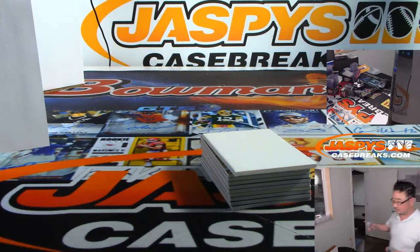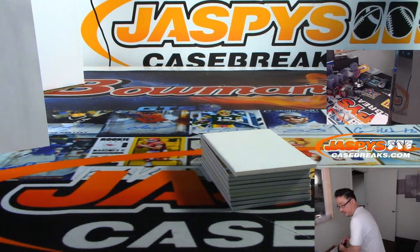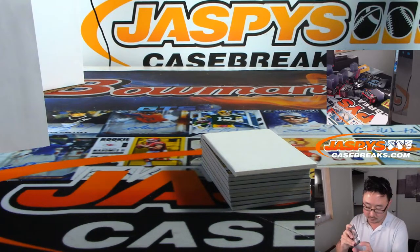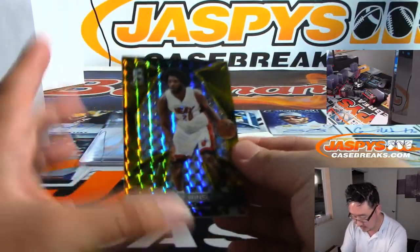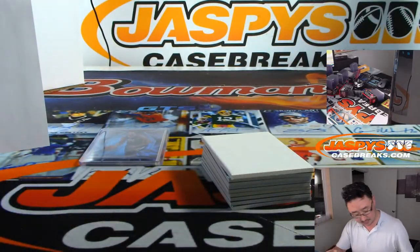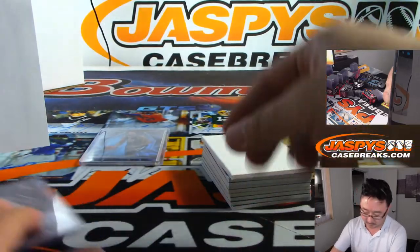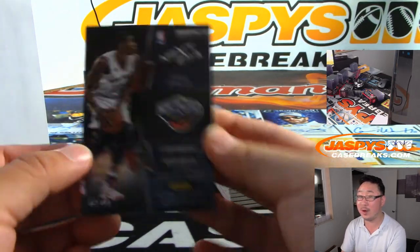We've got Justice Winslow, and that is 2 out of 10. Nice — I think this is like neon orange, neon gold perhaps. Whatever it is, it's nice. Number 2, Don Rabb with 2. And we've got next era relic, Cheek Diallo, 2 out of 99 — another one for Don.